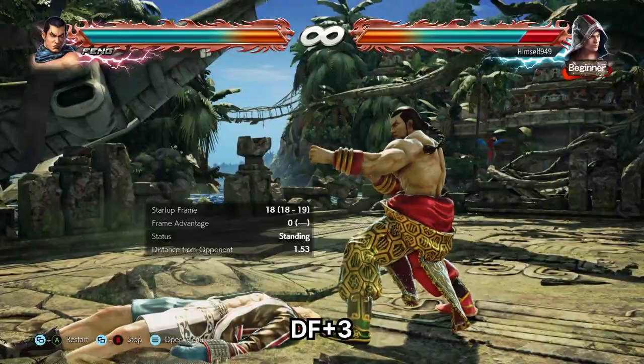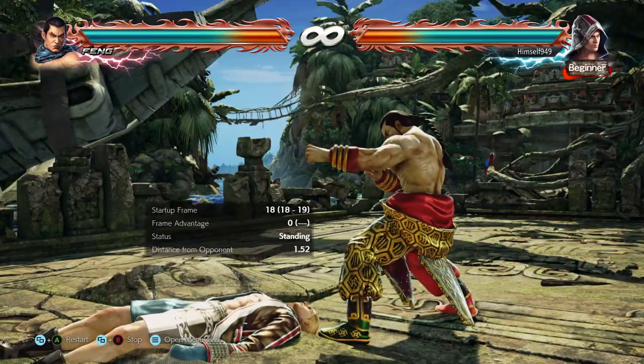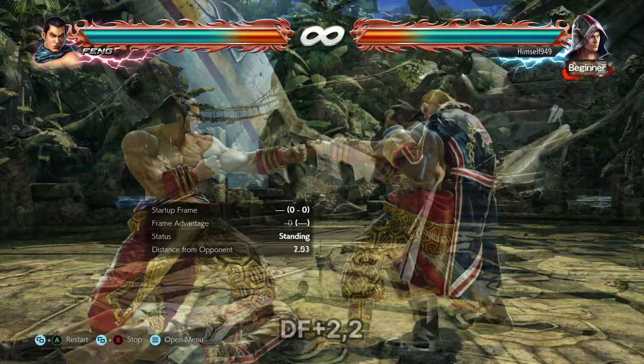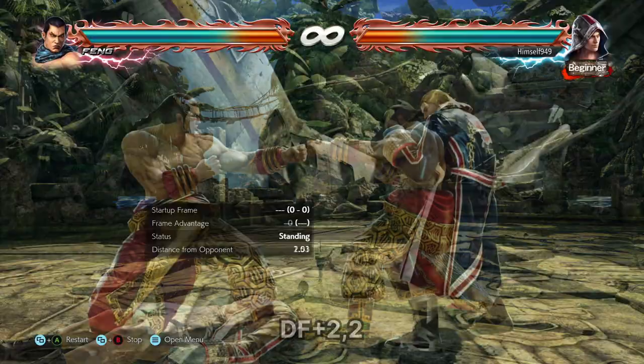DF3 is another great move. It has short range, but it's a safe launching mid. Most people will know this, so they won't try to punish — but what they might do is use df1, and that is still fair game. Another setup is df22, which is a safe mid-hitting wall bouncer, and that is actually quite rare. If someone isn't aware of that, they can fall into the trap.